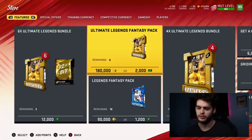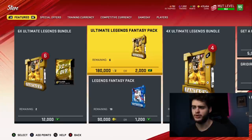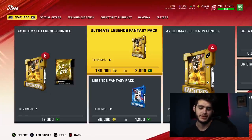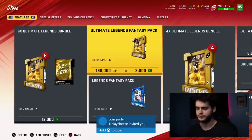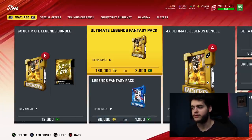Ultimate legends now start at about 200k, so this pack — if you pull one — is almost the price of an ultimate legend. You're probably better off buying the one you want. Even if you pull one every two packs, that's still a 50% ratio. At 360k for two packs, you'd have to pull the best ultimate legend just to make a profit. You'd have to pull one of the newest and best ones — literally 80% of them and you're still going to lose coins. I really don't think these packs are worth it.